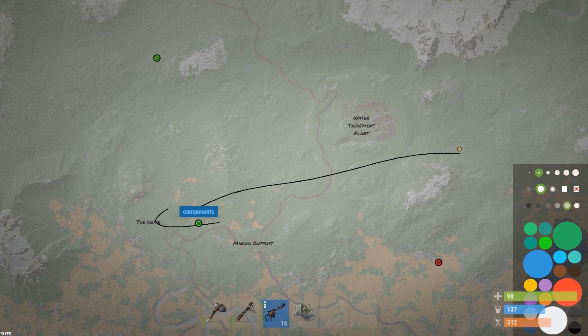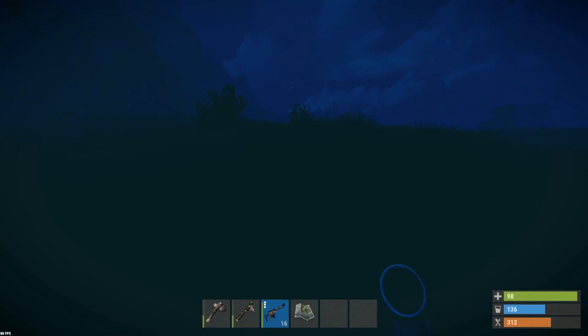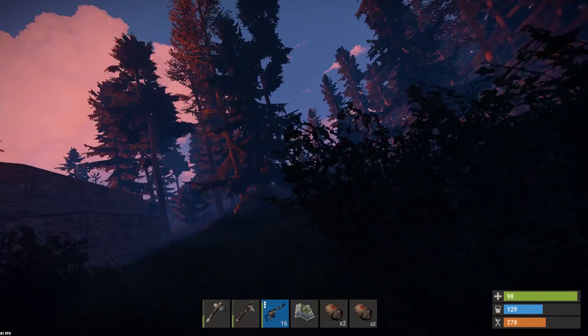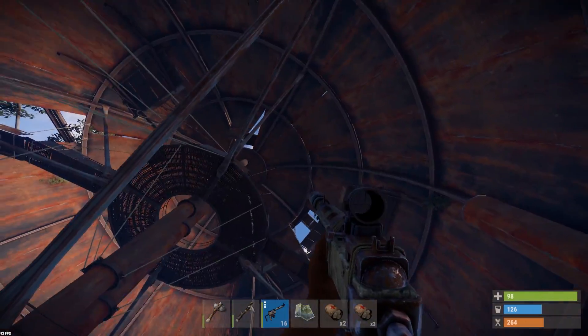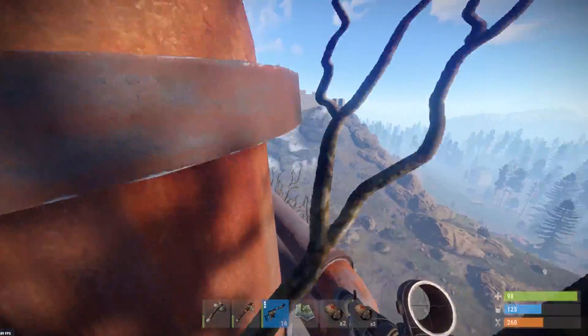I'm gonna make a trip to the dome — might get some action over there. Also, there's a components shop over there, which is interesting. He's out of stock on everything. Nice shop, mate. This place has been looted recently. I wouldn't be surprised if there's a guy on top of the dome, to be honest. Airdrop incoming — if that drops anywhere near us, we're going for it, that's for sure.